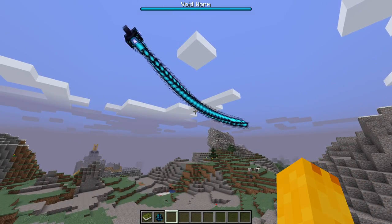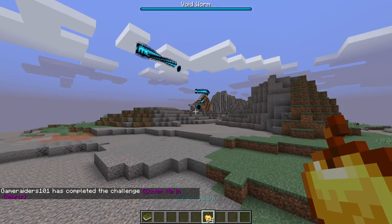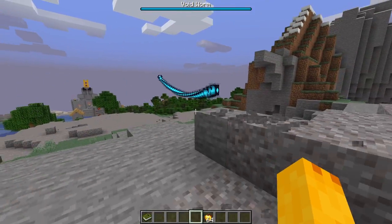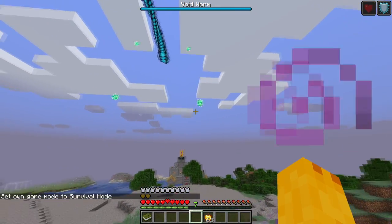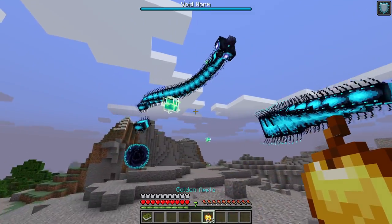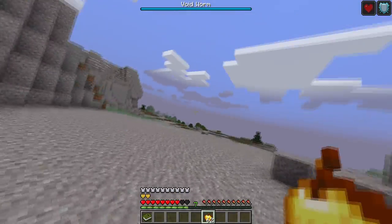It's a giant segmented worm that makes really loud noises, and it starts teleporting. It shoots these projectiles — in expert mode you could consider them like the Eater of Worlds spit, or like the Destroyer's probes. Very cool, very unique. I love seeing a boss like this in Minecraft. It does a lot of damage — I'm out of here!